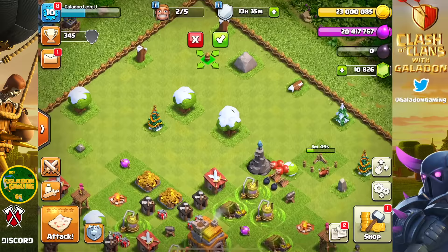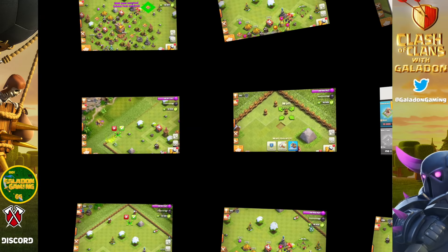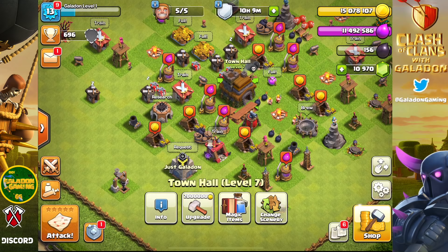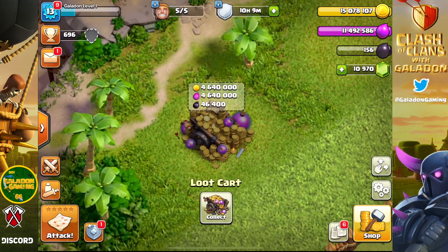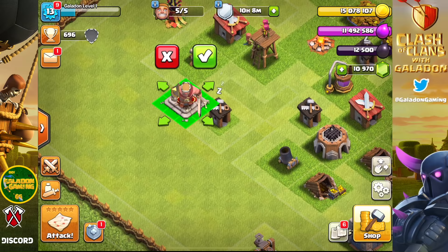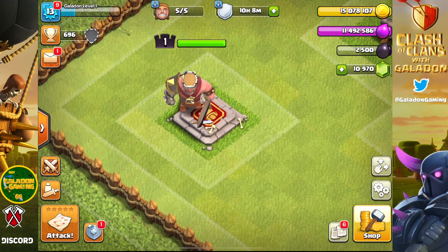We're building walls and trying to make a pretty arrangement. We'll figure out what to do with the extra walls later. We go through and put down all of the required buildings all the way through town hall seven. The Barbarian King — we don't have 10,000 dark elixir, but look at the loot cart: 46,000 dark elixir, 4.6 million gold and elixir, which we can't take any of. But it gives us enough with our little level one dark elixir storage to pick up a level one Barbarian King.